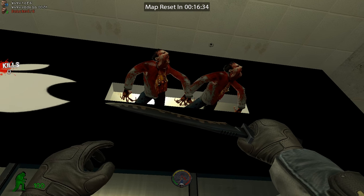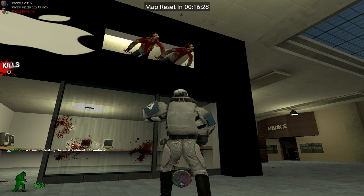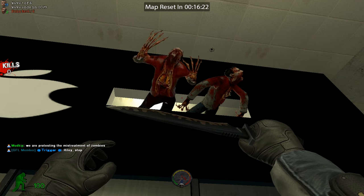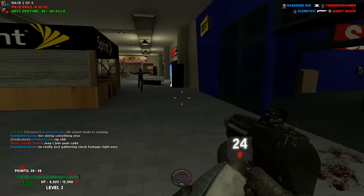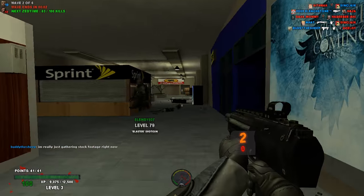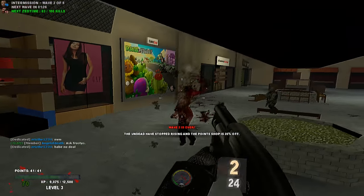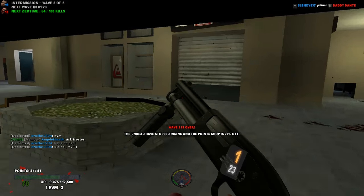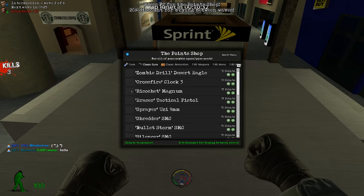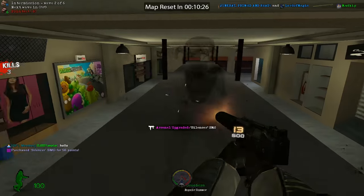Before we talk about what you should buy, we should first talk about what you should not buy, and that may be surprising to some of you. One of the weapons you really should not buy when you first start Gmod Zombie Survival is a gun. The reason is that when you use that gun you use up all your ammo trying to get more points, and you end up wasting more money buying more ammo, constantly replenishing. It is far better to conserve your ammo early game by using melee weapons so you can afford better weapons later on, instead of burning points on ammo.